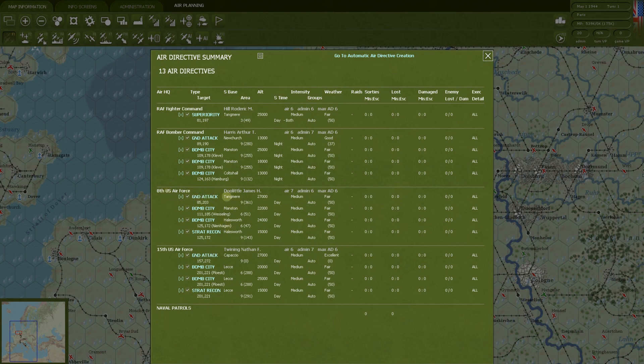The 8th U.S. Air Force is going to do ground attacks, bomb cities, and do some strat recon — strategic recon, the long distance flying out over cities. Both the Americans and the British have planes that can go damn near a thousand miles or more. The 15th Air Force is going to do ground attack, bomb cities, and strat recon as well.